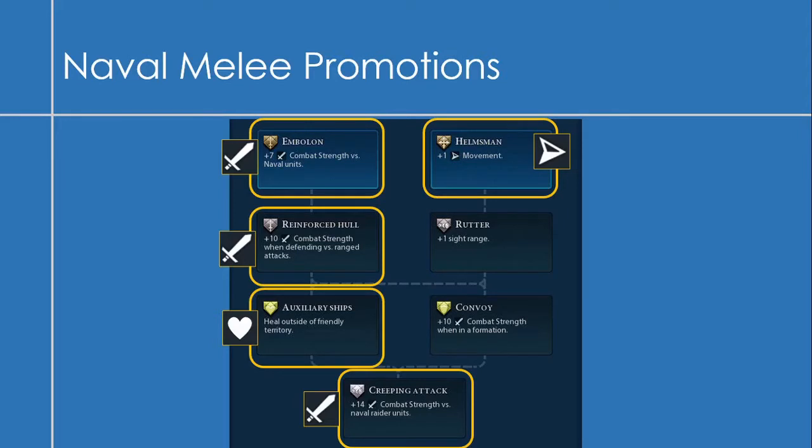On to the naval melee promotions. For the most part I like going down the left side of the tree, but I do like getting the Helmsman promotion, especially with the Destroyer because it gets that negative movement. So maybe I'll do the left-hand side, and then when I get a Destroyer, get the +1 movement just to balance that out.